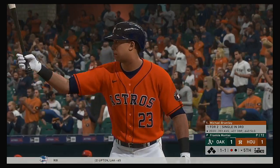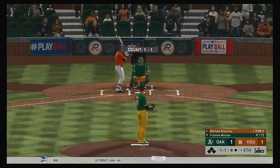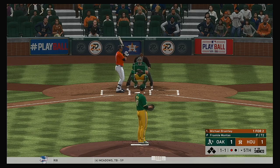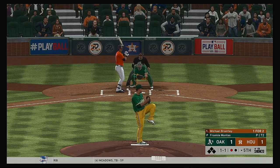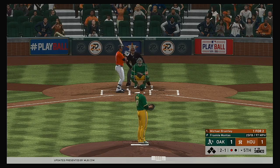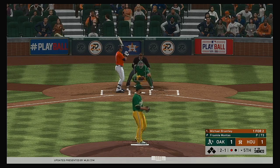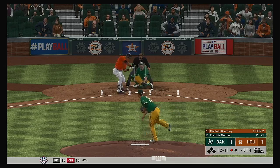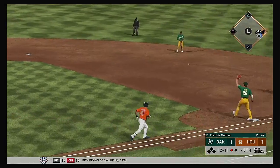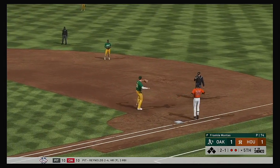The Houston lineup turns over. To the plate: Michael Brantley — it was a single for him in his last at-bat. One run, four hits, no errors for the Astros to this point. Hit down the third baseline — Chapman has it cleanly — and there are two away now.